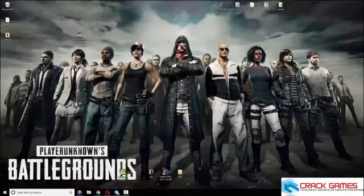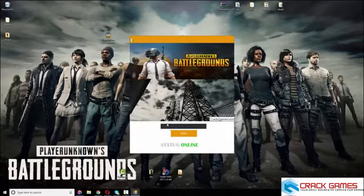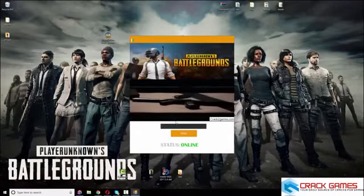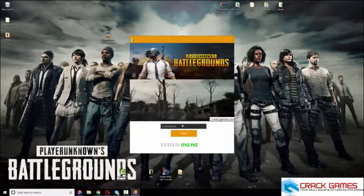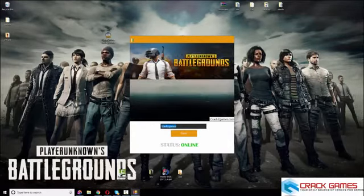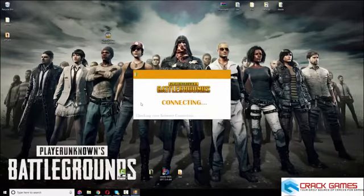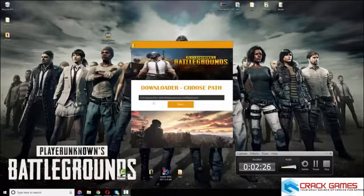You will get this file and open it — I already have it so I won't download it again. The status needs to be online, otherwise it will give an error. You need to type 'crack to games' in this field, either lowercase or uppercase — it's your choice. It will connect, check internet connection, check the game servers, and check the crack-to-game servers.